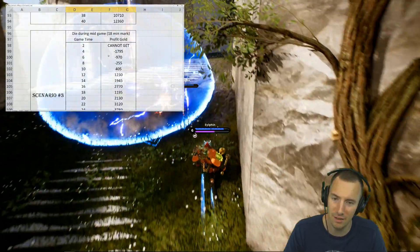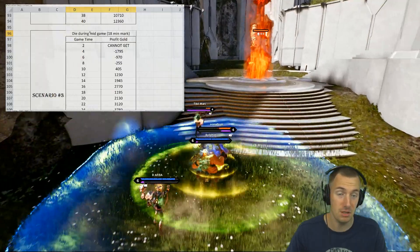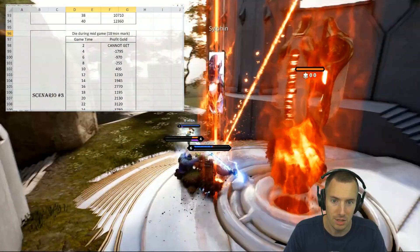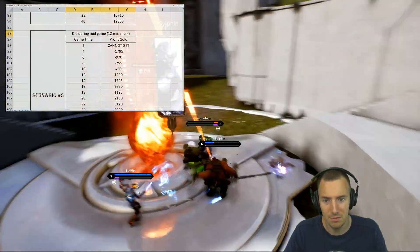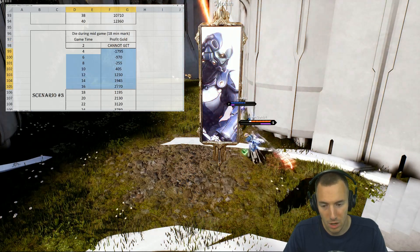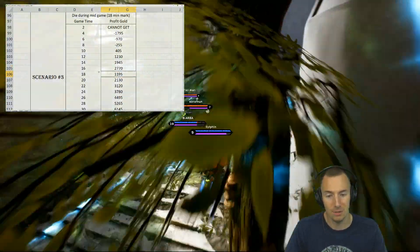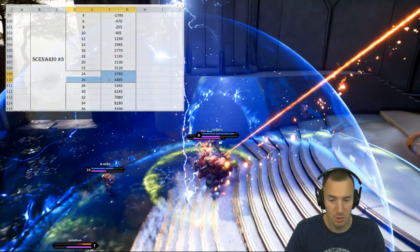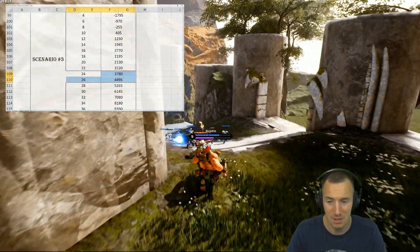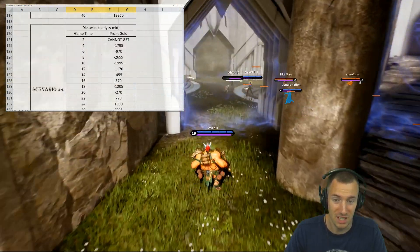In scenario three, you survive the laning phase but die at the 18-minute mark — which is almost late game in today's meta. It's the same as scenario one up to that point, but at the 18-minute mark you die and lose some profit gold. By the 24–26 minute mark it's basically the same as the previous scenario — about three to four thousand extra gold.